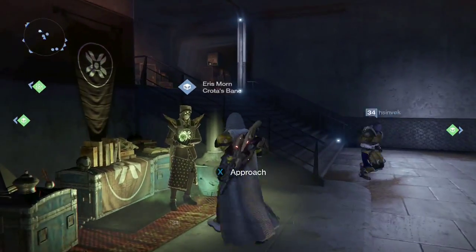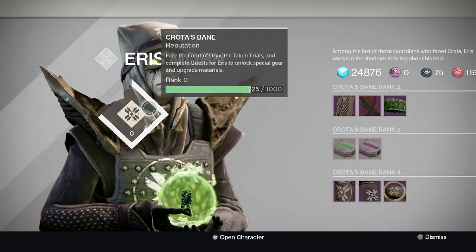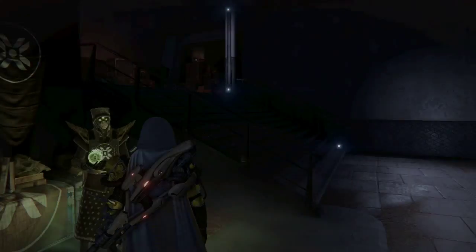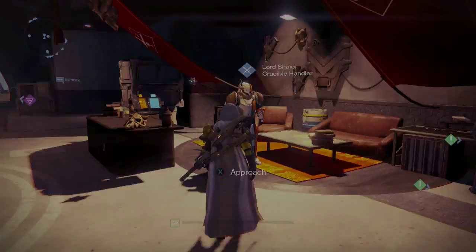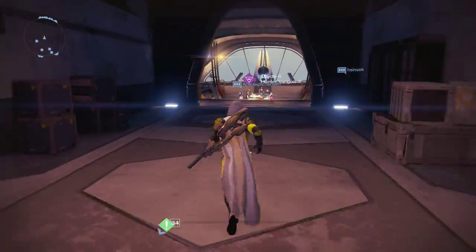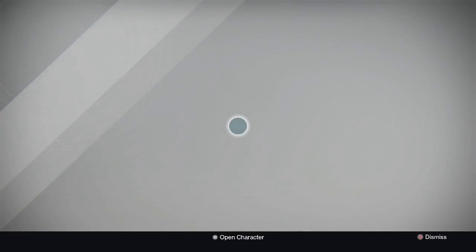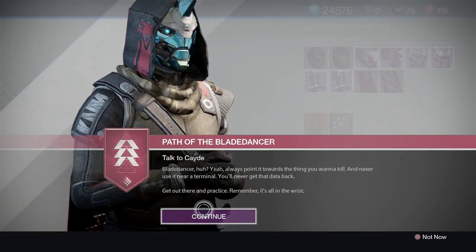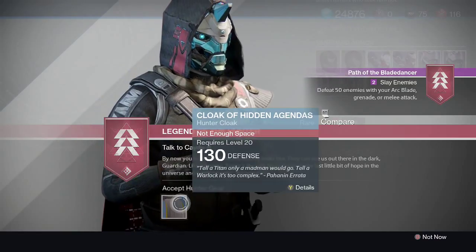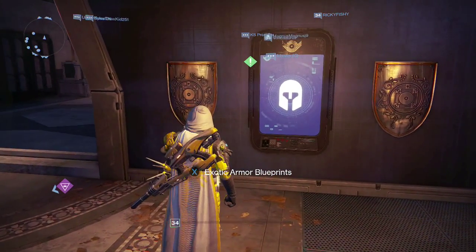Let's go to where the real magic happens — the Hall of Guardians. First things first, Eris Morn is here now and she just changed positions; she has more XP now so you can go beyond level four and get a whole bunch of stuff. The crucible vendor has nothing new, just his regular stuff. Let's go to the hunter vanguard, Cayde — he gives you a quest, and I think all your vanguards give you a quest depending on your class. Here's the quest: Path of the Blade Dancer. He gives me this little cloak, but I'm not dismantling any of my stuff right now because I love my collection of cloaks.